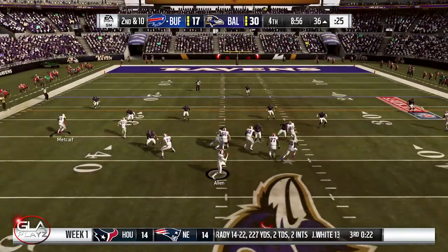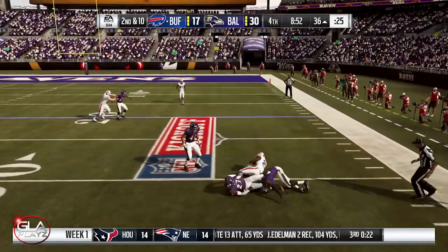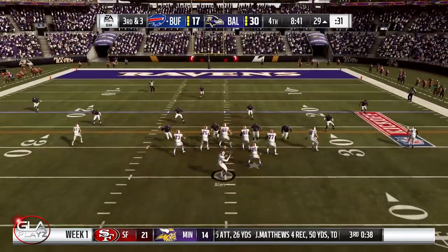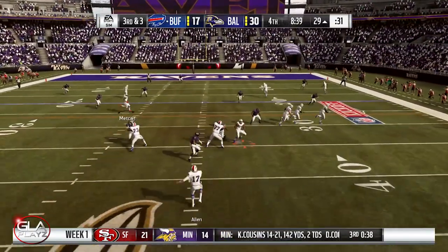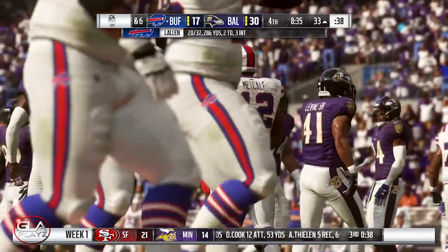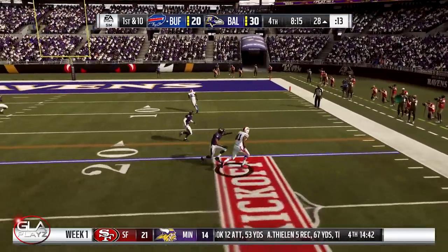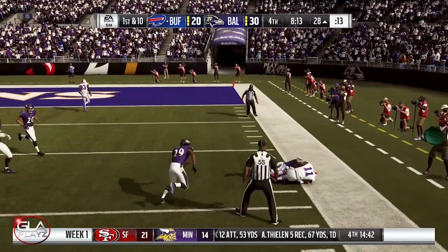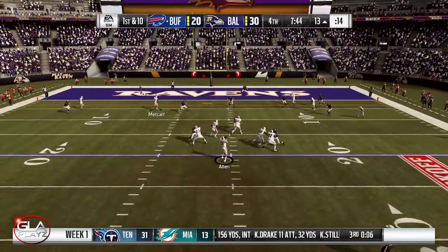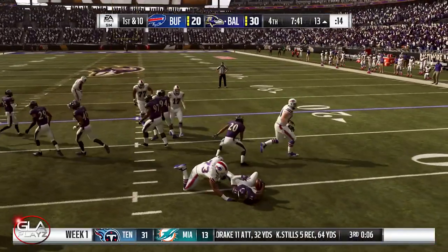2nd and 10 at the 36, there's only 9 minutes left in the game. Pass complete to LeSean McCoy. 3rd and 3 now at the 29 yard line. Screen pass to McCoy — he's going to get tackled after only about 2. 1st and 10 now at the 28, score is 30 to 20. 1st and 10 at the 13 — DK — oh, it's going to get picked off again. Josh Allen throws his 4th interception of the game.